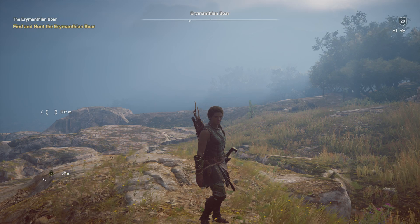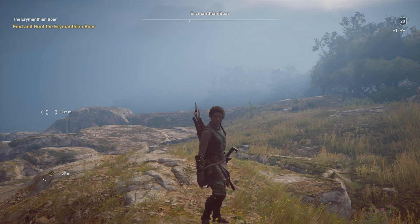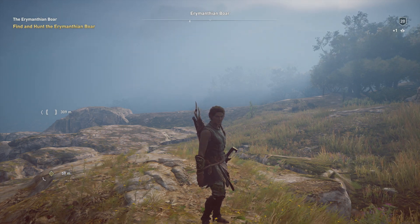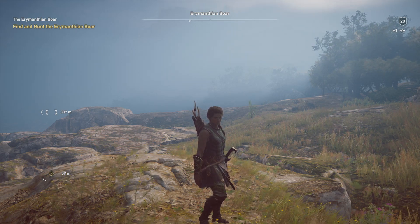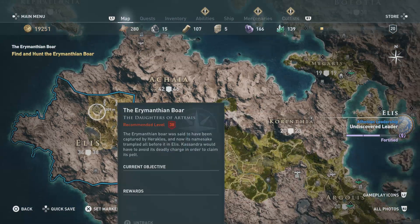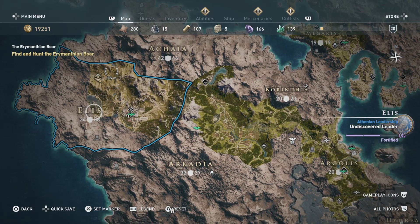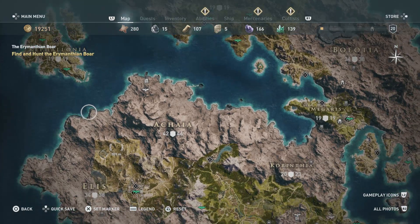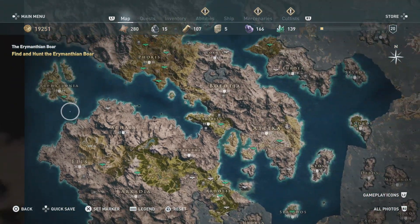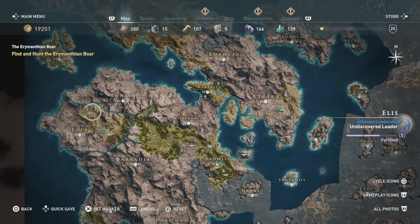Welcome back to another Assassin's Creed Odyssey video. Today I'll be showing you the location of the Erymanthian Boar. This is another legendary animal and it is located on the big island on the left in Elis — the top-left area, right under Kephallonia.